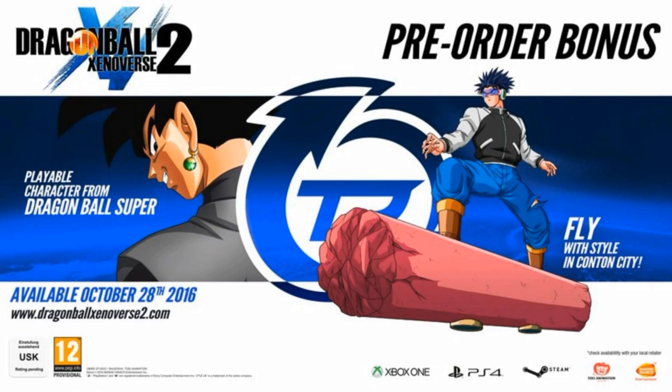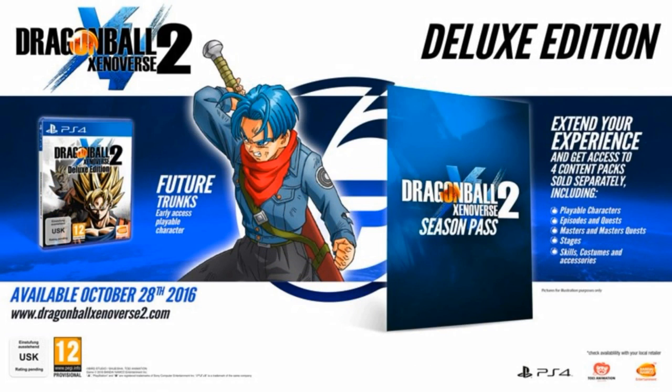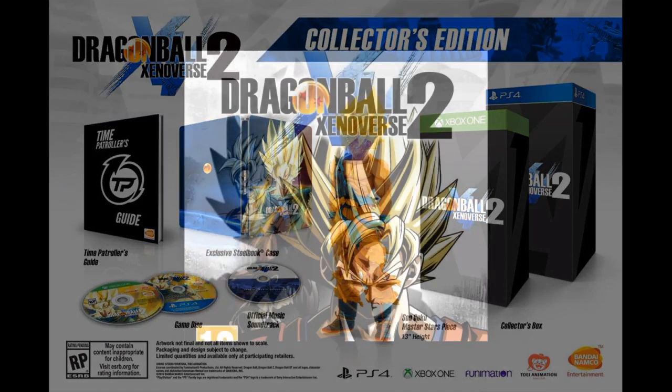So as you guys know, you can probably pre-order Z Universe 2 now, or if it's not out for you right now, you can pre-order it soon. For pre-ordering, you get Black Goku. Out of that, you get the Deluxe Edition, you get the Season Pass, extra credits — you can use the Season Pass to get all the DLCs. But you also get Dragon Ball Super or Future Gohan as a playable character early, so that's pretty much telling me that we either have super content in the game already or we're going to get it for DLC, which is going to be awesome.